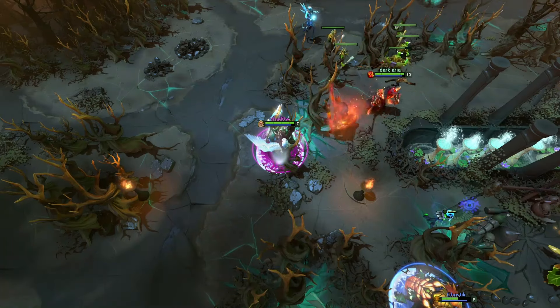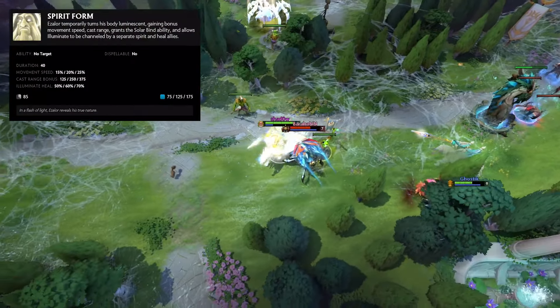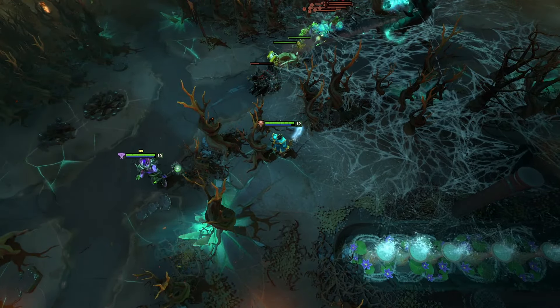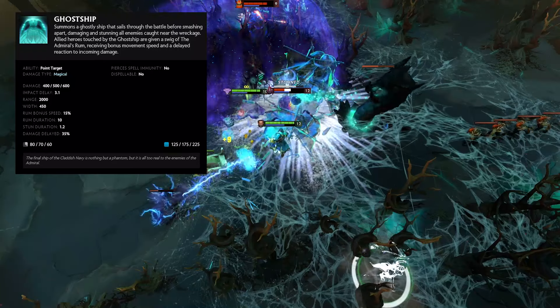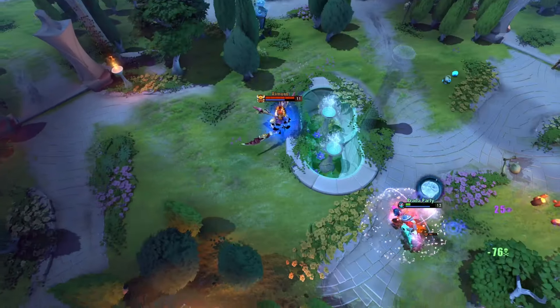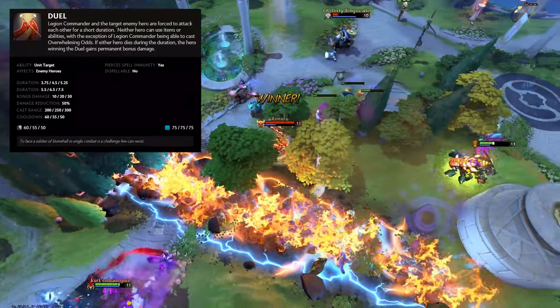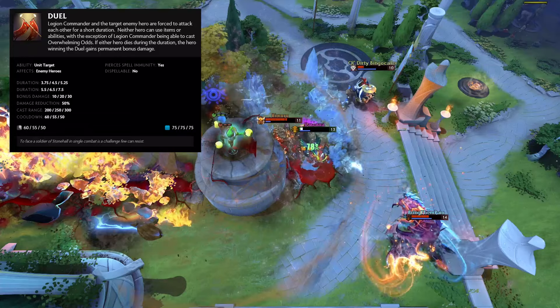Keeper of the Light is a spell-focused support whose ultimate upgrades all his spells and gives him a new one, Solar Bind, for 40 seconds. Kunkka is a teamfighting core who has to precisely time all of his spells to deal maximum damage and not leave any gaps in the stun. Legion Commander is a pick-off focused core whose ultimate, Duel, allows her to duel a single enemy hero, making both of the heroes uncontrollable until one of them dies or a timer runs out.